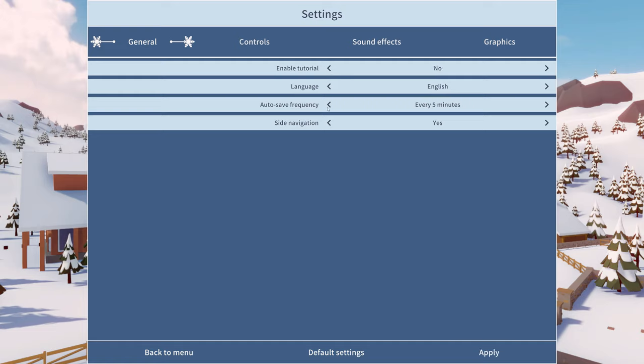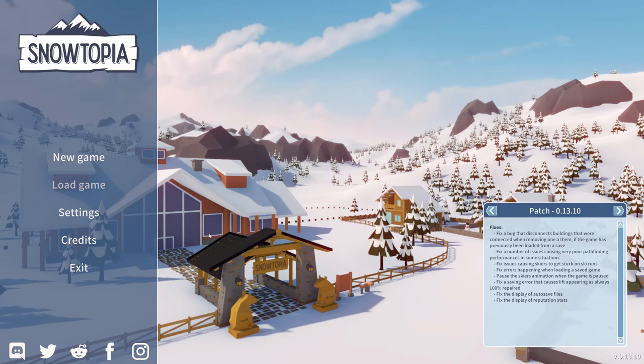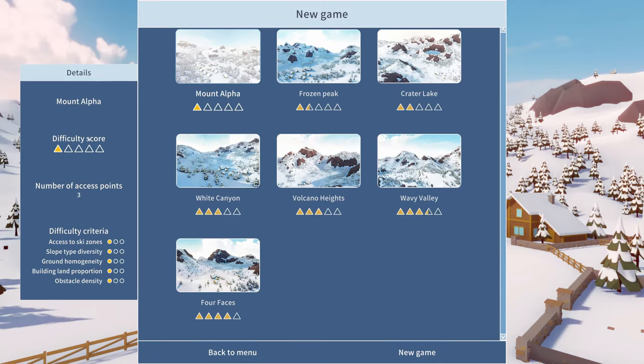I'll turn off the tutorial because I'm a champion at this stuff. I've been in the game just enough to get myself in trouble. Let's start a new game - we're going to go to Frozen Peak rather than Crater Lake. I don't want to go too difficult. The number of access points, I think three means the number of base lodges we can have.